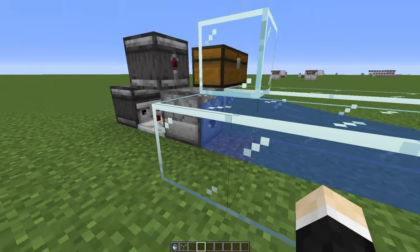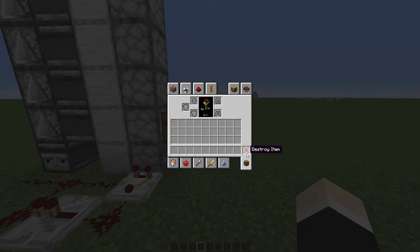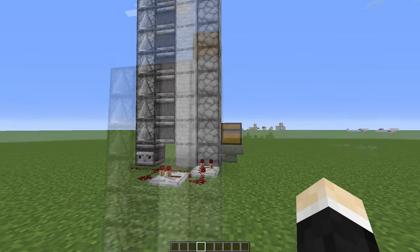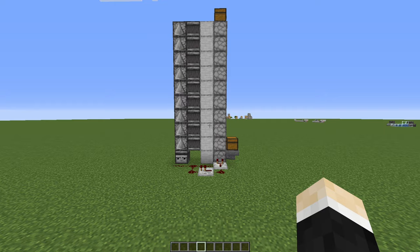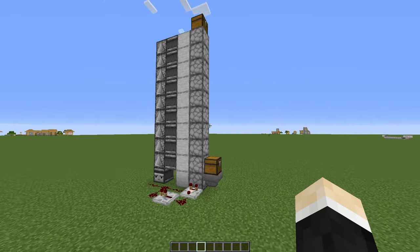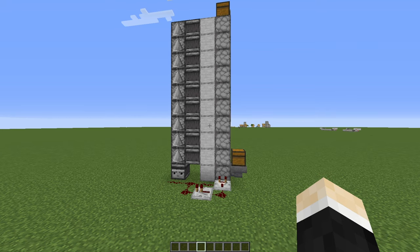Droppers are super useful in this game. So let's go to machine number 3 — a silent dropper elevator. Now this thing is very useful in the Nether because you can make bubble elevators in the overworld, of course, but in the Nether this thing is a must. And if you want to see some other dropper elevator designs, I have 3 of them in the video on the card right now — 3 different dropper elevator designs. Go check it out, also in the description.